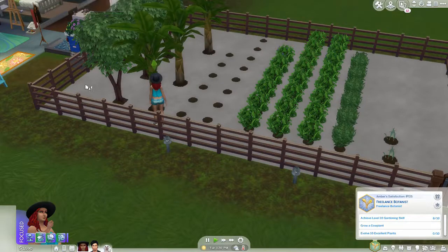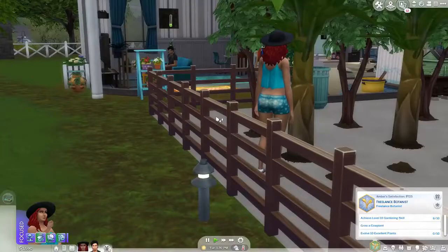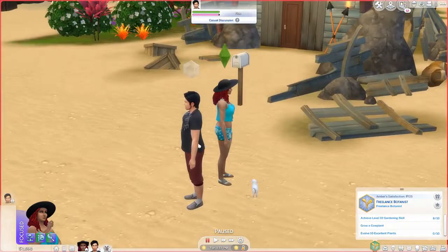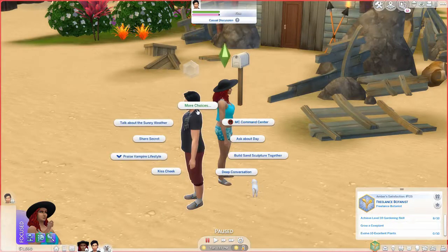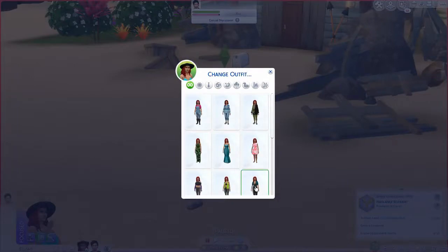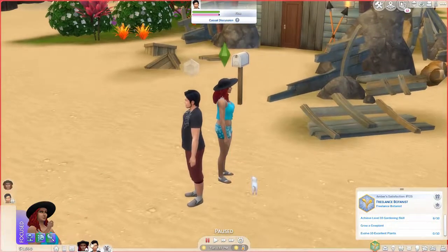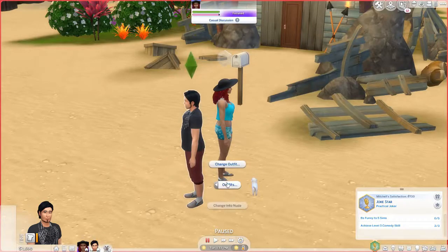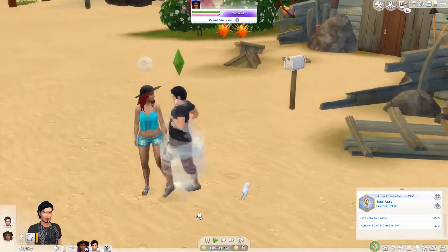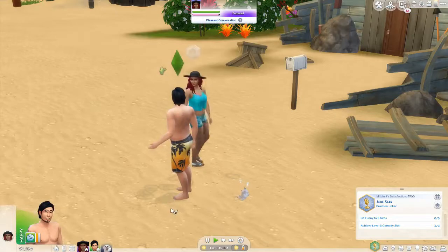Okay, Mitchell is ready, let's go. First order of the day, we need to change. Oh, they can become best friends — how cute. We need to change outfits. I think that's her swimsuit. And Mitchell, you need to change your swimsuit too. Amber, are you not going to change? Oh, yeah, there you go. Is she lying on her back? Oh she is, how cute.